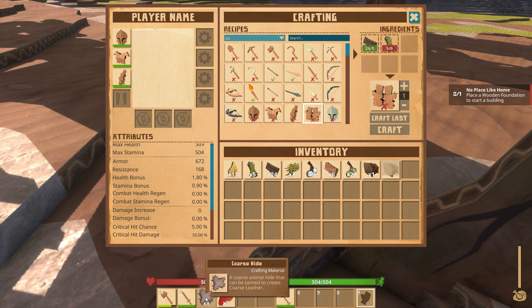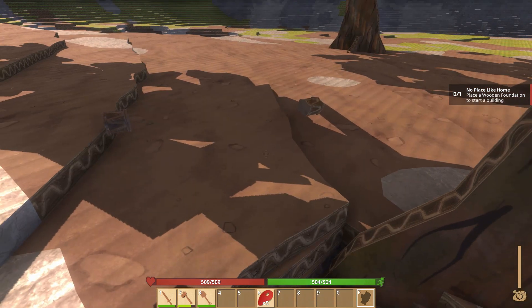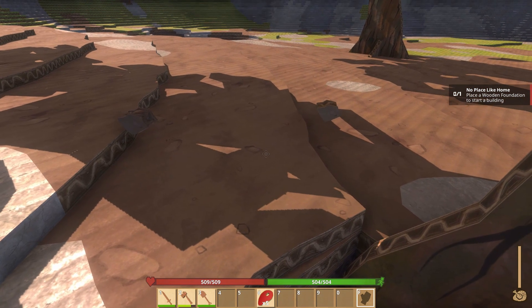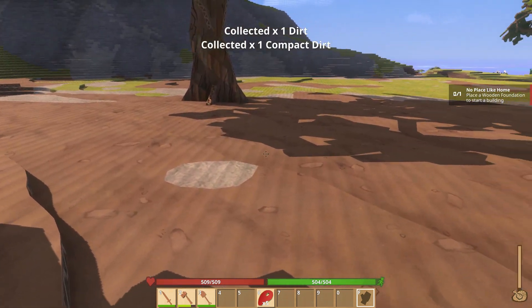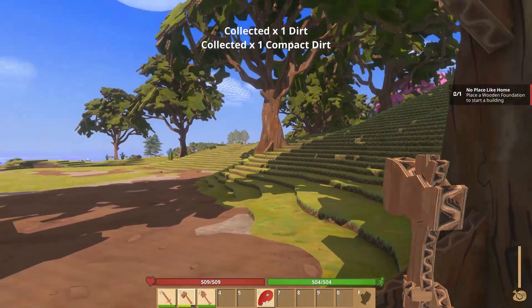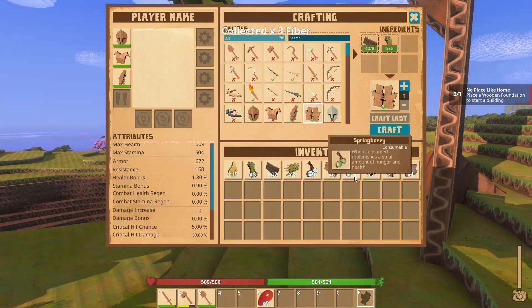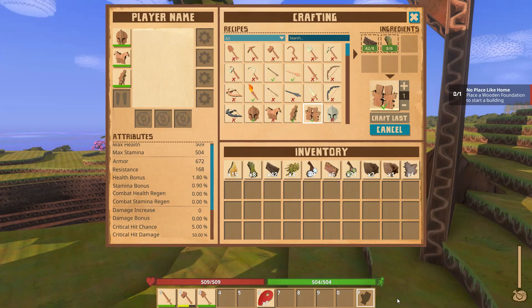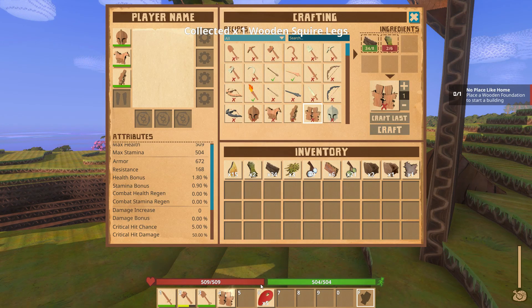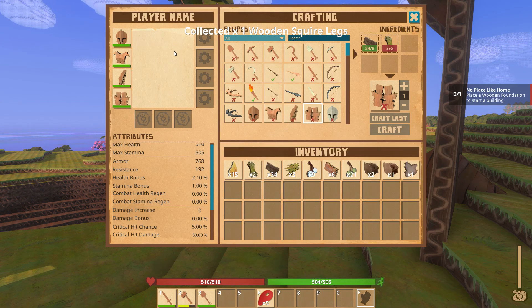We got some coarse hide — you can use that for something. The next quest says 'Place a wooden foundation to start building.' We're going to need some more wood for that, and for that we're going to need our axe. We have enough fiber — I think we can craft our legs now. There we go, we're fully armored in our wood. Next one is Stone Squire, so there's all kinds of stuff.